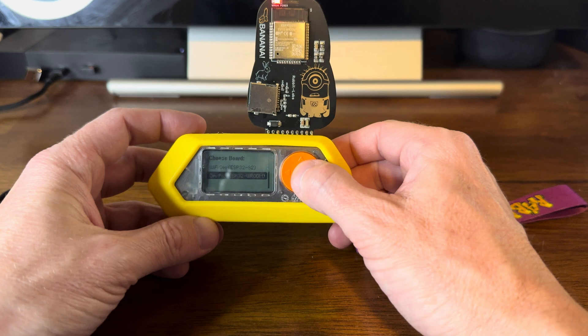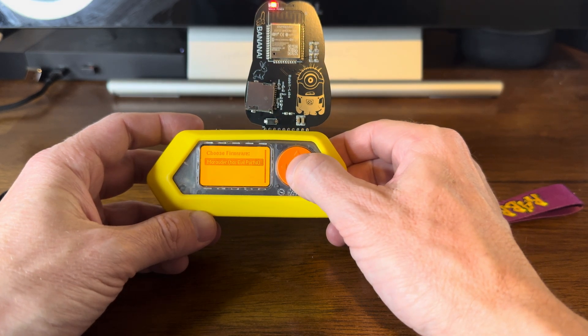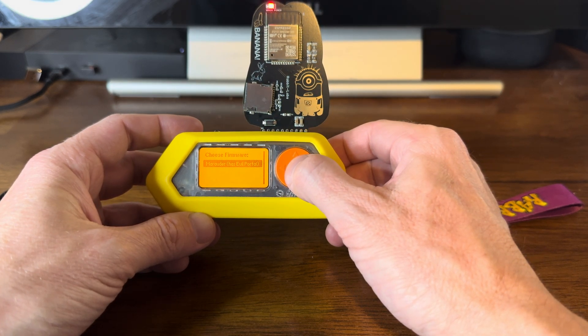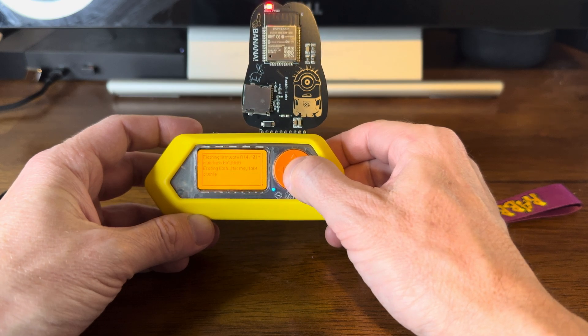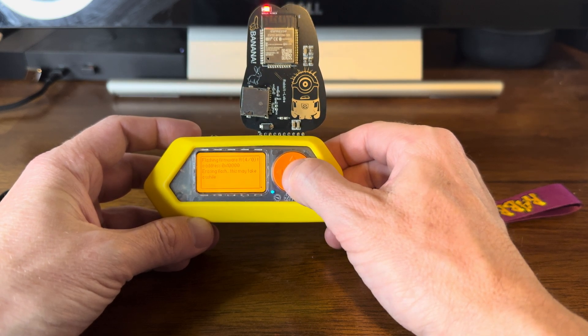Now I choose, and then I choose Marauder. It has a little portal. There it goes. Once all this information starts scrolling by, I know that I'm good.